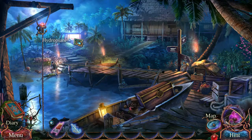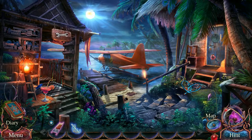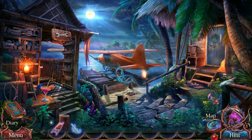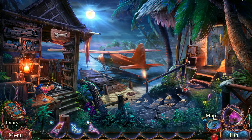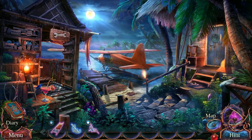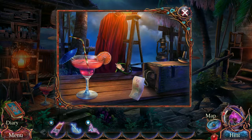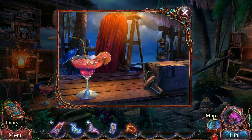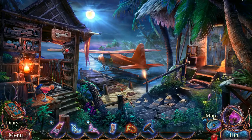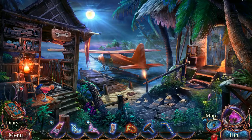I should have done the interactive tutorial, because then it would have told me whether there are hidden objects I'm supposed to be picking up. Like this flower here — not that flower. I think I might have just picked up a beyond item. There's a recipe for something — instructions for a puzzle, obviously what I meant to say. And a straw. The tool shed for the plane — logical assumption to make.